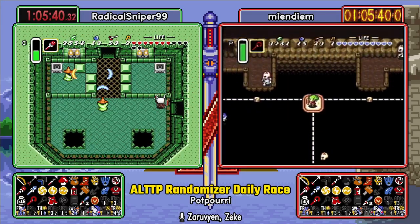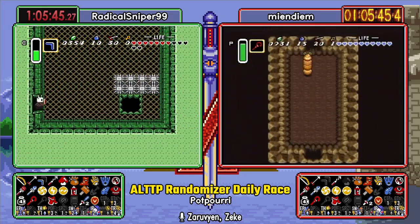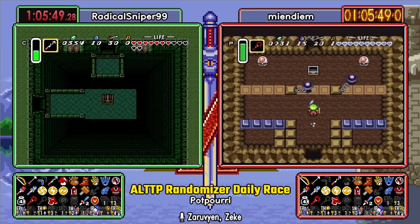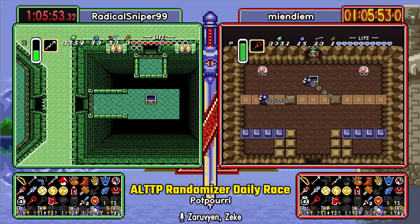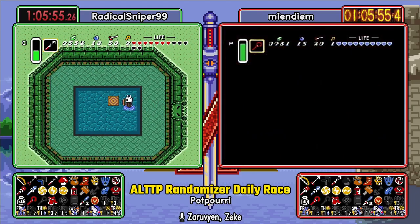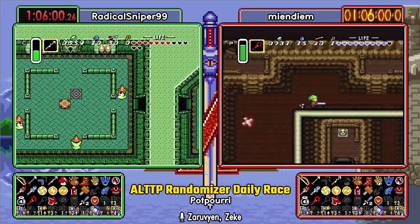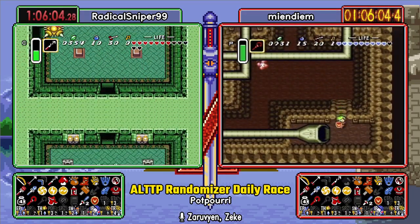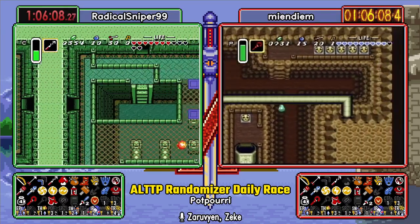It's worth knowing that these checks we're doing over here on Radical Sniper's screen, they're not in logic. They're not in logic. They are implied available prior to GT because of the compass in the cutscene. Because of how key logic works. The two we just did are not.